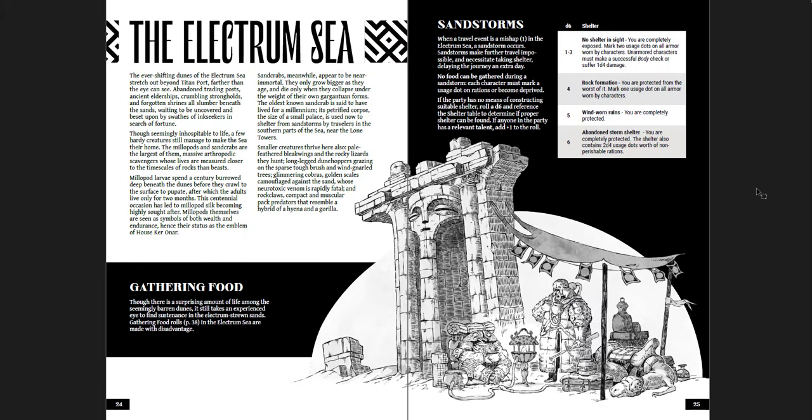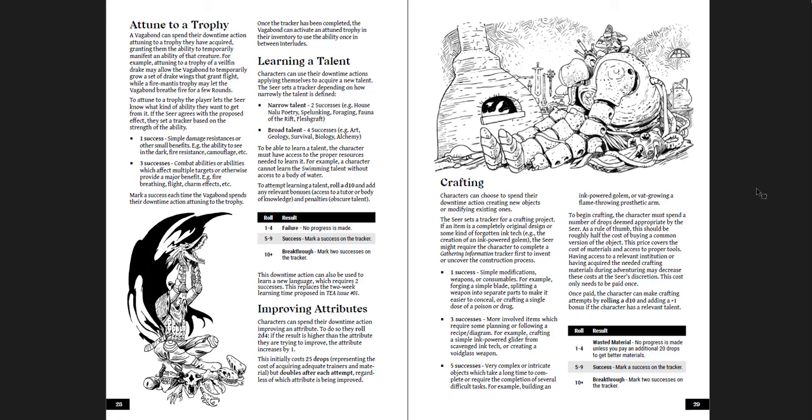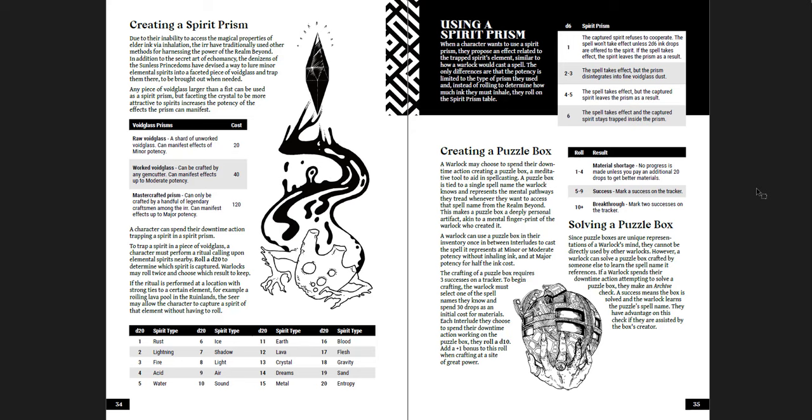Then you get the Electrum Sea itself. The ever-shifting dunes stretch out beyond Titanport, farther than the eye can see — abandoned trading posts, ancient elderships, crumbling strongholds and forgotten shrines all slumber beneath the sands, waiting to be uncovered by inkseekers in search of fortune. How to gather food out there, sandstorm rules, and interludes. An interlude usually represents about a month of in-world time. You get interlude events and basic downtime actions — easy, challenging, or hard — with results. How to attune to a trophy, learn a talent, improve attributes, crafting, building an institution, martial training, alter your disposition, gather information, carousing, creating a spirit prism, creating a puzzle box, using a spirit prism.